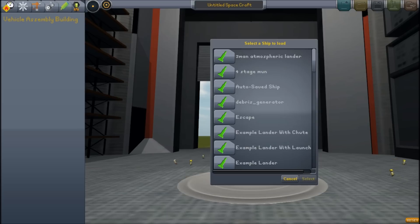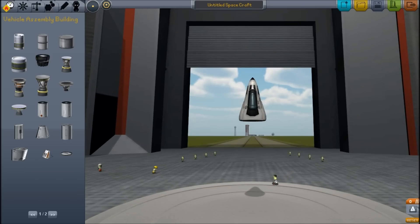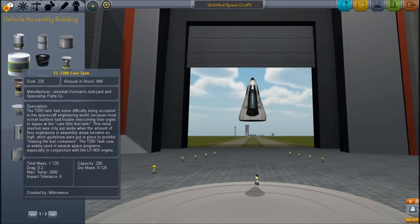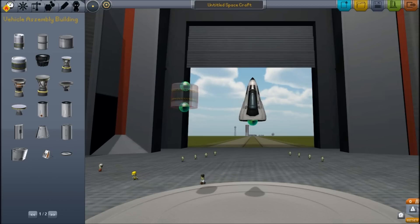You press cancel, then press load. Press cancel and press accept. Now build your rocket underneath it. Now do you know what you're going to need to build a rocket? You're going to need fuel tanks and decouplers.